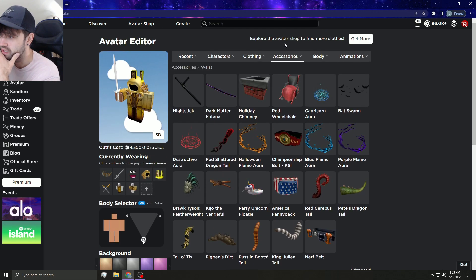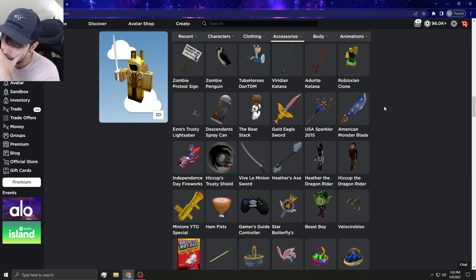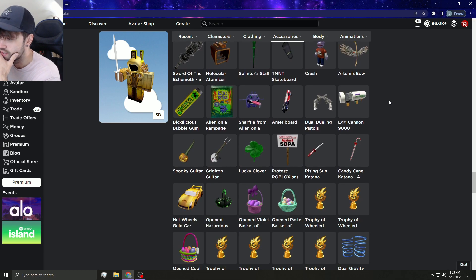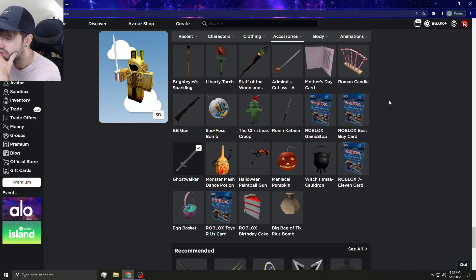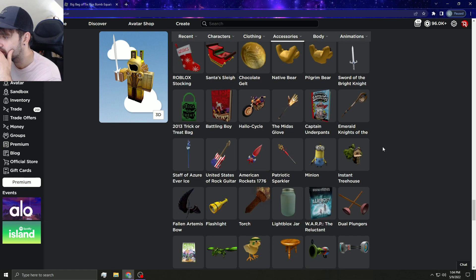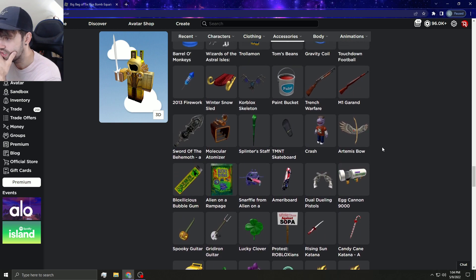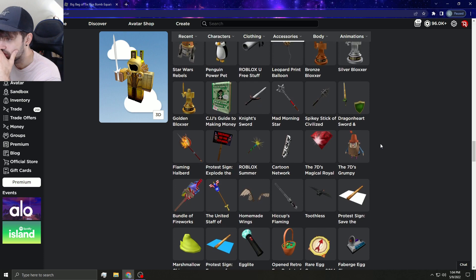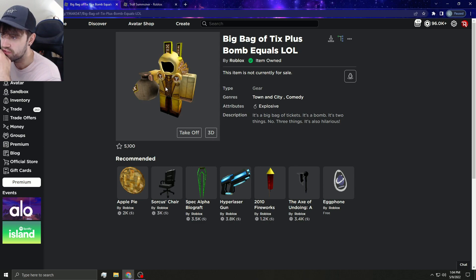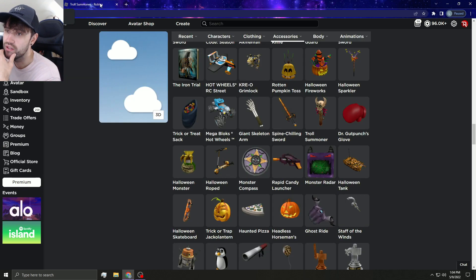For waist items, you could make the Tale of Ticks limited but I don't really like it — I bought it cheap back then. Scrolling through gear, I want to find the troll staff and the Ticks Bag of LOL Equal Bombs. Found the Ticks Bag — it's a classic Ticks item. And the Troll Summoner — I think that would be pretty dope as a limited as well.